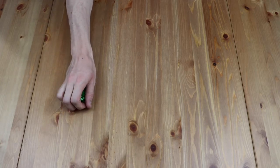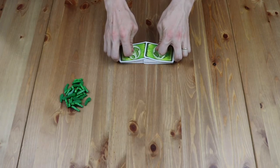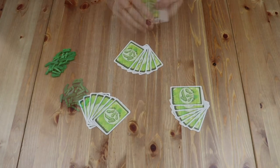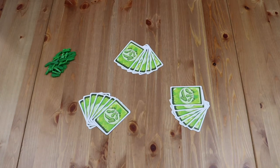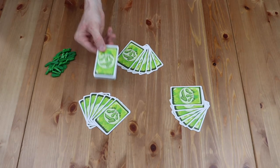To set the game up, start by placing all of the wooden cucumber meeples next to the play area. After shuffling all 60 cards, deal seven to each player. After each player has received their hand of seven cards, the remaining cards can be set aside for the remainder of the round.